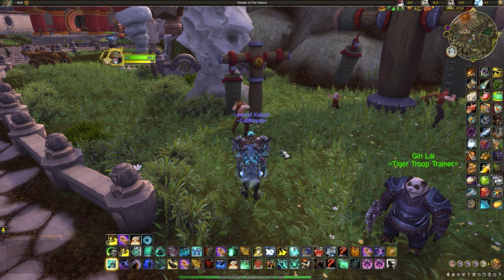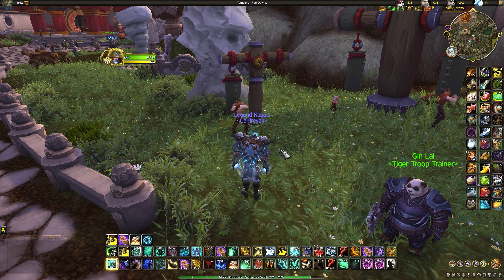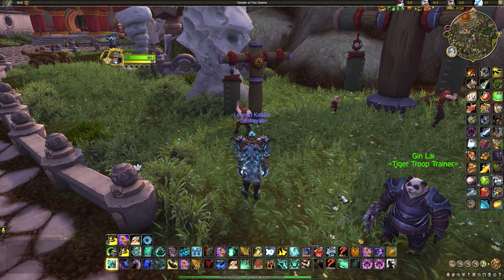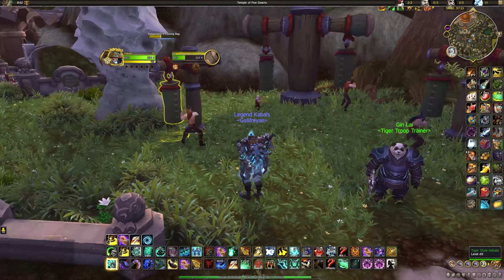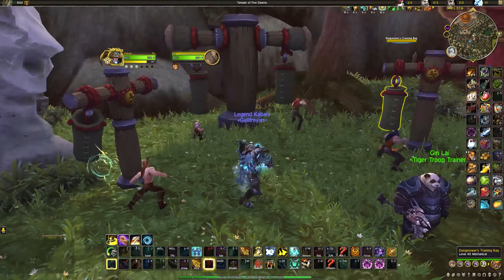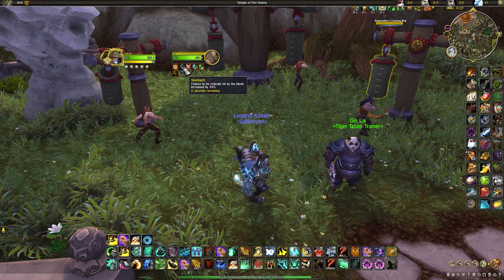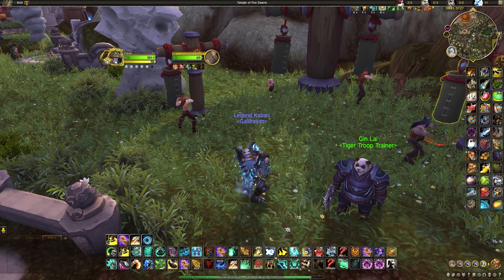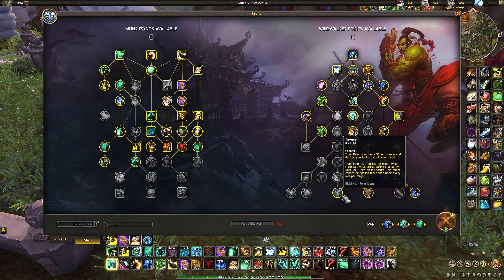Even though Tiger Palm is only a generator, there are a lot of buffs it grants that are really important to your burst and sustain damage. The most important one is Skyreach, which grants Tiger Palm a 10-yard dash and applies a crit chance buff, increasing the chance for that target to be critically struck by 30% for 6 seconds. On the tooltip it says 50% but it's 30% in PvP due to nerfs, and it can only occur once per minute.